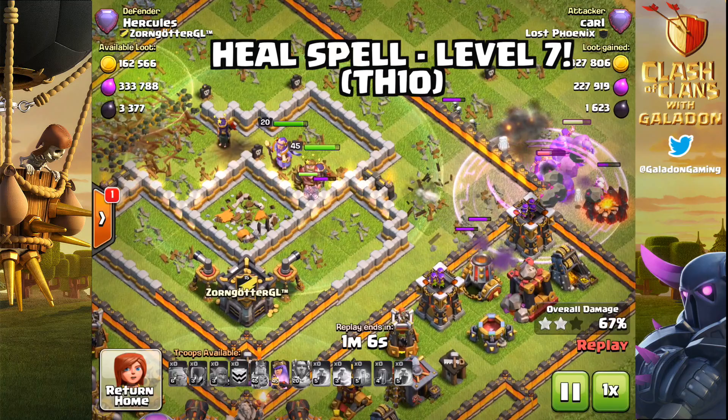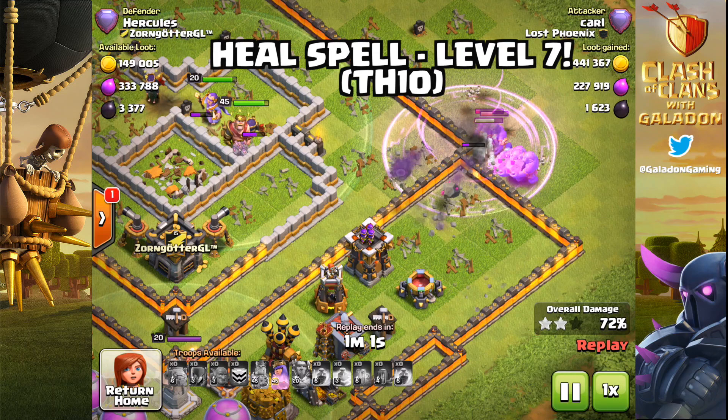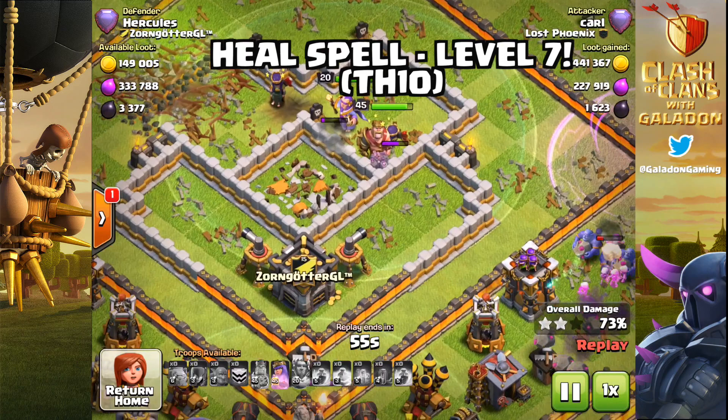Heal spell level 7 is coming to Town Hall 10. That should be interesting to see how that works out. Of course, we've got that Inferno Tower problem, but if you work your way around it and avoid it, another level could be significant.